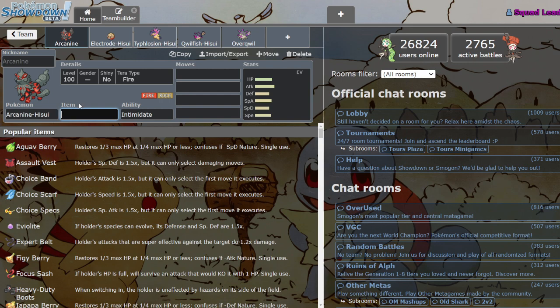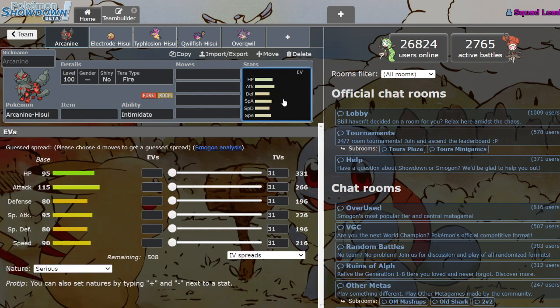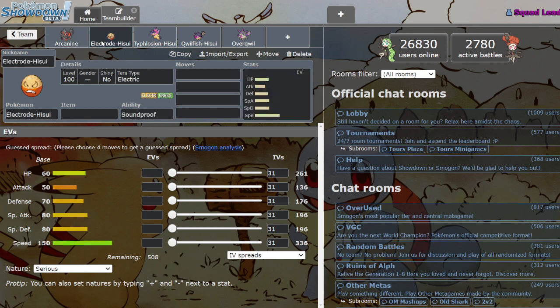I think this Pokémon has some potential — not amazing, but maybe a UU Mon that can punch holes, which is always fun. Nothing but good things to say about Hisuian Arcanine, honestly. However, I'm not sure I can say the same for this next guy.